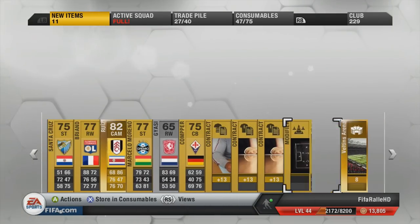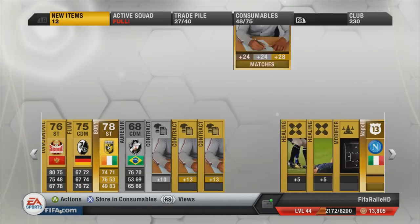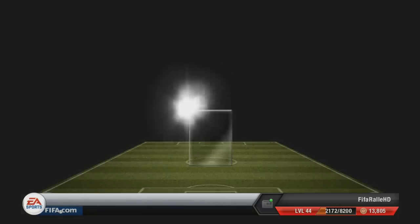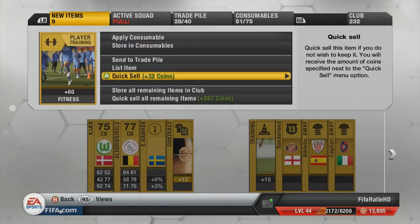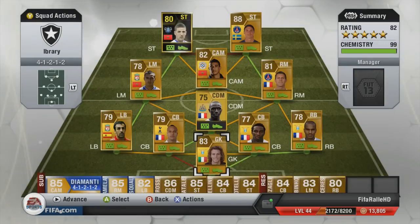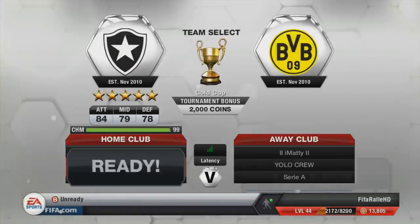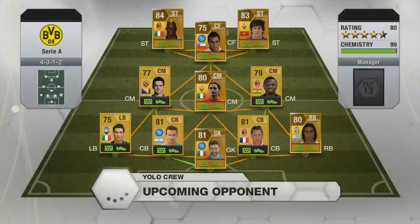We can go out and open 3 more packs — another squad morale and nothing good at all, no good players whatsoever. In the final pack we get a Nagatomo, and we'll list him up. We go out and pick up Elton to get another 5-star skiller, then head on into the Gold Cup.